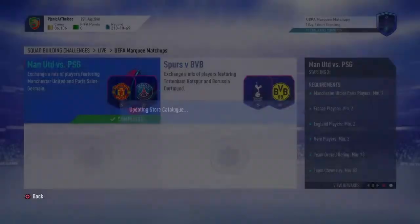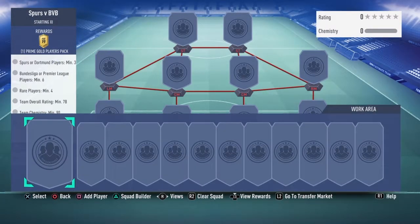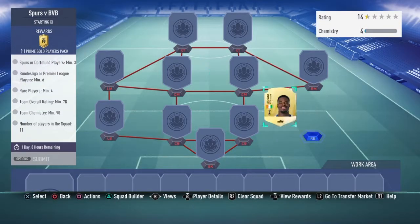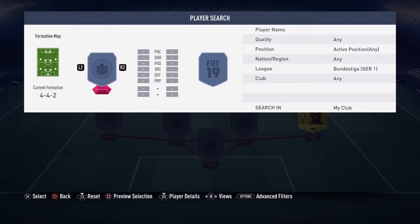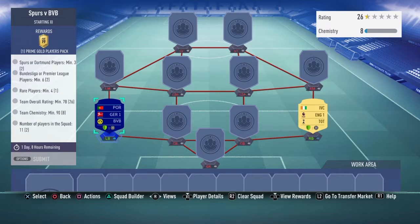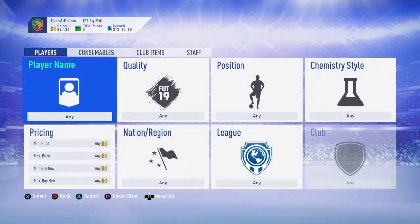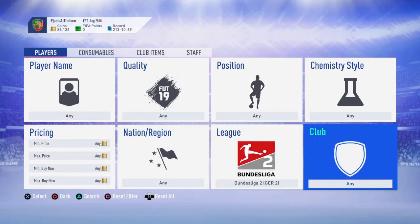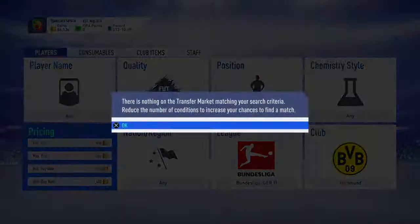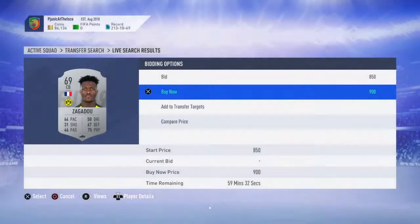We'll open them all at the end. Now Spurs vs Borussia Dortmund - the reward is a prime gold players pack. I've got Aurier. Do I have any Borussia Dortmund players? Otherwise this could be a little bit expensive. We only have the one. He's a Champions League card, worth 2k - we'll chuck him in. We're going to get another Dortmund player for the Bundesliga, because my club has quite a few Premier League players. Using a Dortmund player and Bundesliga players gives higher chemistry and a better range of players.